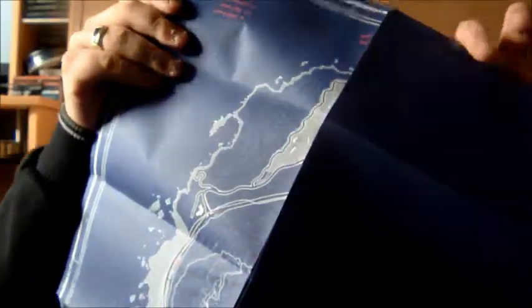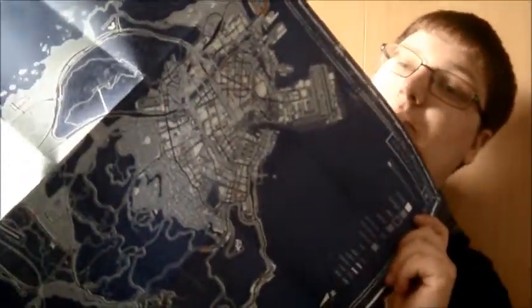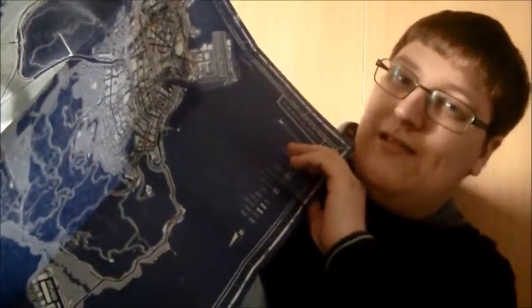Wow, was not expecting that to be in there! So first thing that I pulled out — this is apparently the map, like a blueprint map of the whole entire area of where you are in the game. How cool is that? I'll probably put that up on my door because it's a symbol of like, what I got — Grand Theft Auto 5.